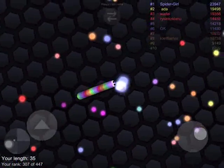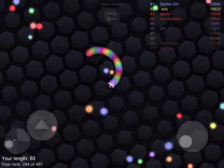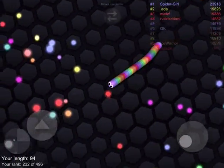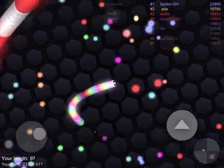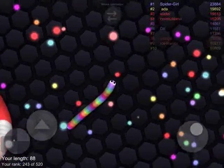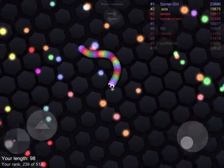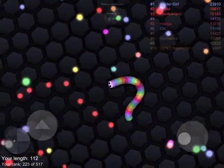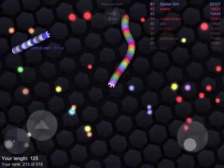I'll swap them around again to show you: joystick on the left, speed up on the right. You can click that little thing again to swap them around. So that's one choice — in fact there are two choices within the first control system. If you find you've got more dexterity on one hand rather than the other, you can swap it around to suit.